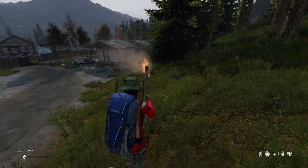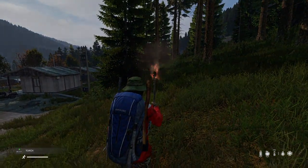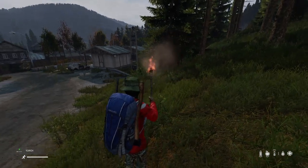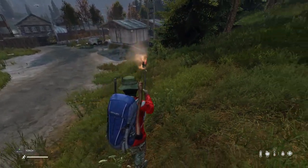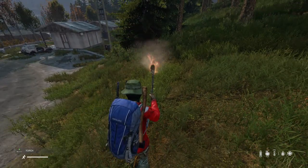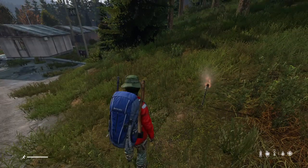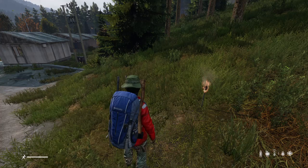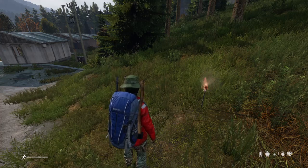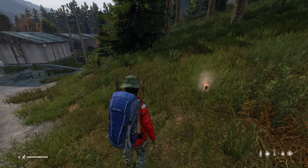Hi everybody, just a quick video today showing you how you can make an improvised torch, which is essential for navigating around DayZ at night if you haven't got an electric torch, a gas lamp, a road flare, or something like that. They're dead easy to make. The only things you need are some rags, a short stick or a long stick, and then some way of lighting it - matches or a wood drill.